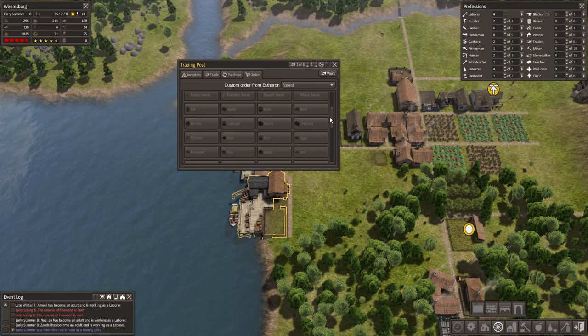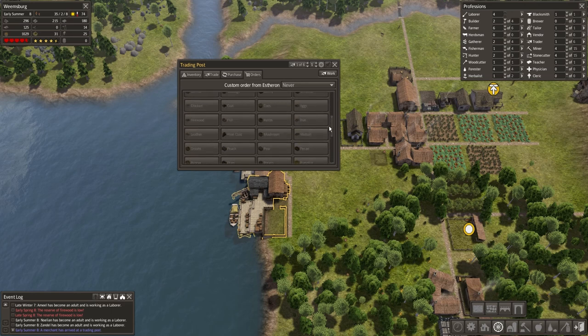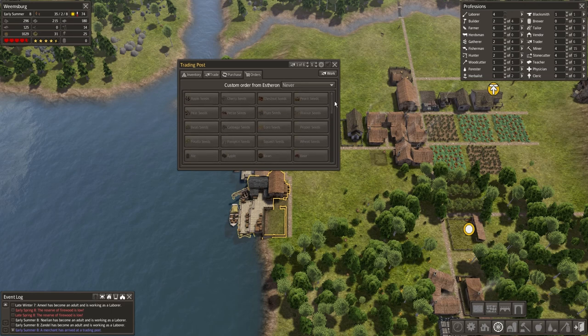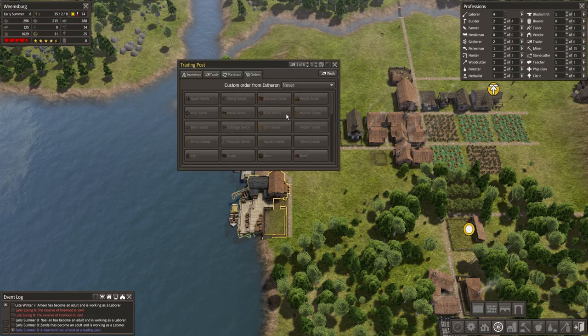He's got some stuff we can order. I was kind of looking at the seeds, but let me think about that a second. Seeds are cool. We've already got the apple orchard, and we know that we've got the pumpkin and the pepper. Let's see about some corn — let's see if we can have him bring some corn in here.